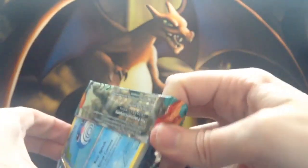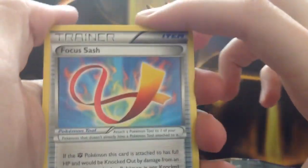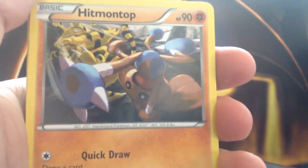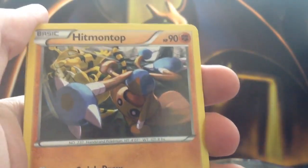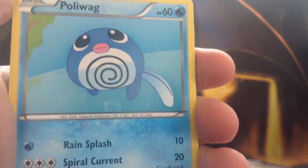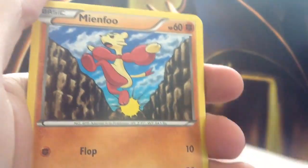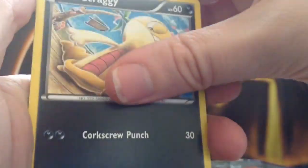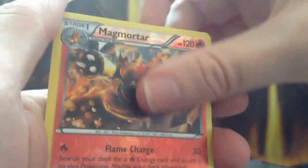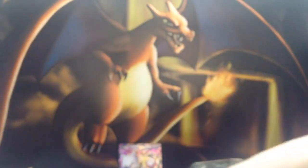Furious Fist pack, and we have a Focus Sash. We then have a Hitmonchan on top, fighting an Electabuzz. A Scrafty, a Poliwag, a Plusle, a Bellsprout, a Mienfoo, a Scraggy. Our reverse card is a Magmortar, and that's a rare — nice looking. And our final card is a regular rare Breloom. So already it's a loss compared to the last tin.